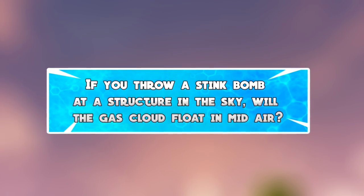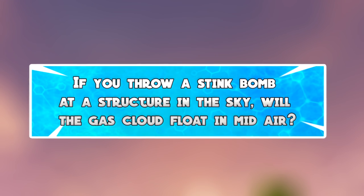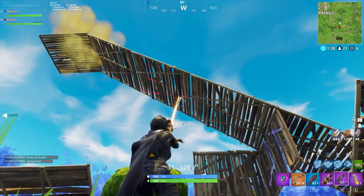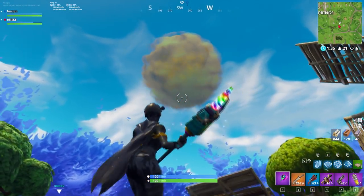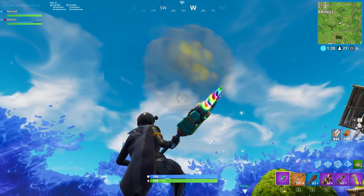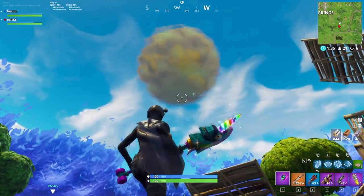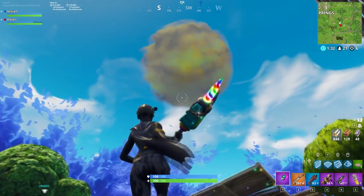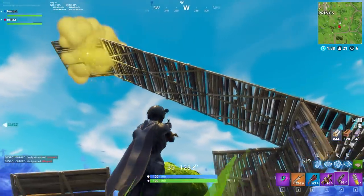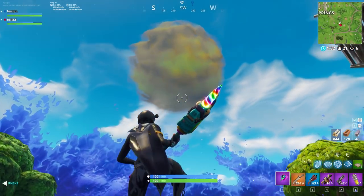The next myth is: if you throw a stink bomb at a structure in the sky and that structure breaks, will the cloud of gas still be floating in mid air? When we tested it, we threw it at a structure in the sky and destroyed it so the stink bomb gas would just be hovering in the middle of the sky — and that's exactly what happened. I wonder if anybody else in the game saw this, because they would have thought maybe there was a new planet or something coming to the Fortnite world. I could only imagine throwing 5 or 10 of these and seeing a ton of gas balls floating in the sky — that would be awesome.